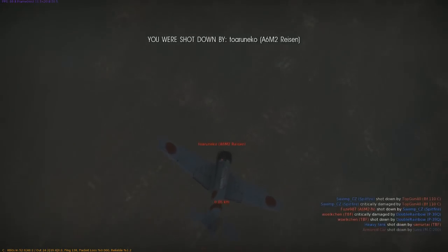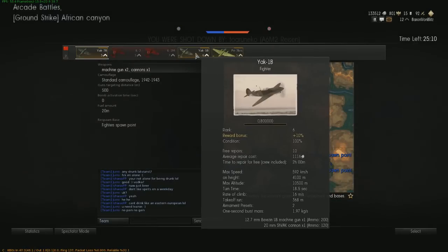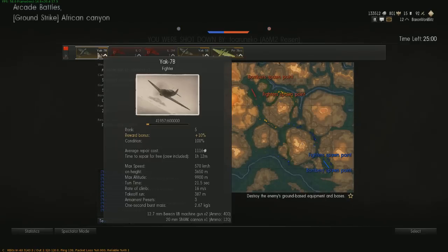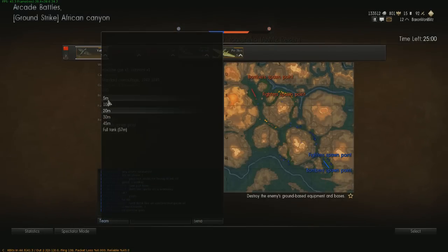Taken out by a Zero, which if you've seen any of my recent videos, I really am enjoying those. So what is the difference here between the Yak-1B and the Yak-7B? This guy's got better firing power, so I'm going to go with him.